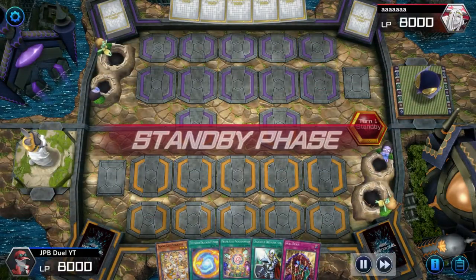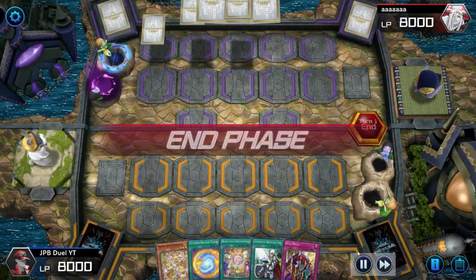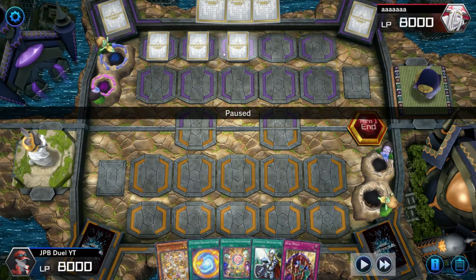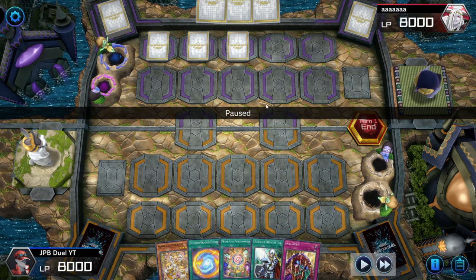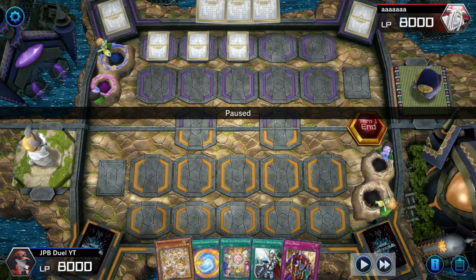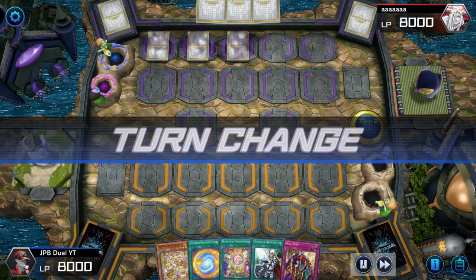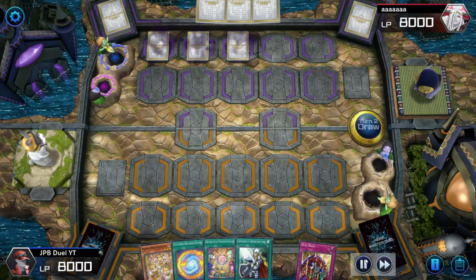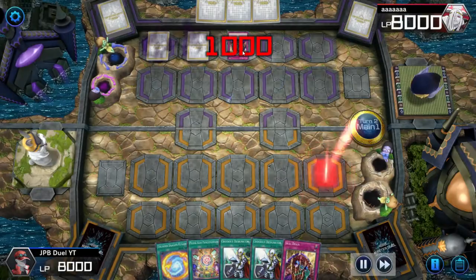I am going second this game and I have no idea what kind of deck my opponent could be playing. I see the Pot of Extravagance and three set cards, so I know my opponent is playing Eldlitch — I'm 90% sure. I have a starter card; my opponent is going to end their turn, it's going to be my turn, I draw into a Cross-Out and then start my turn off of the Roxies. He's going to pop open his Skill Drain.